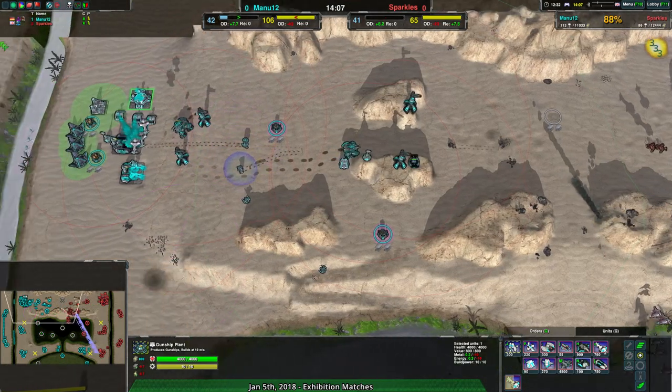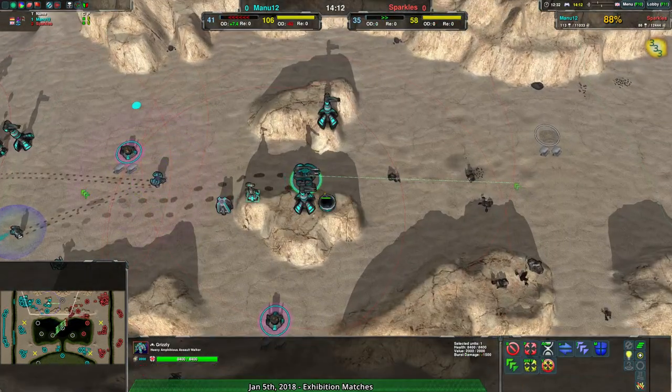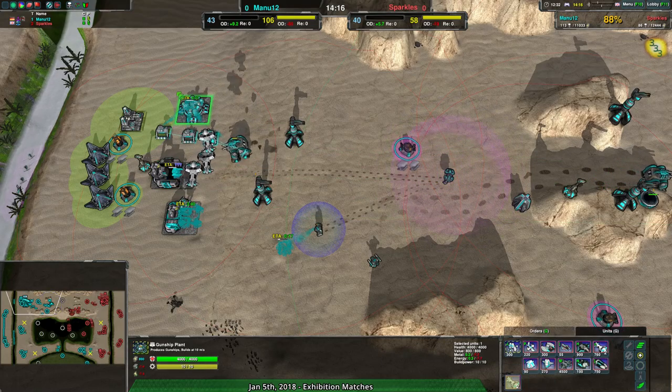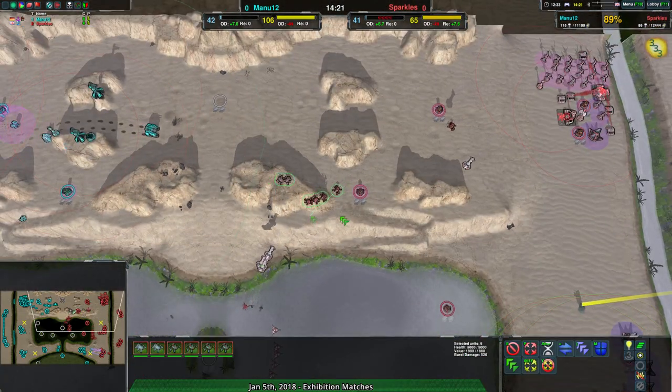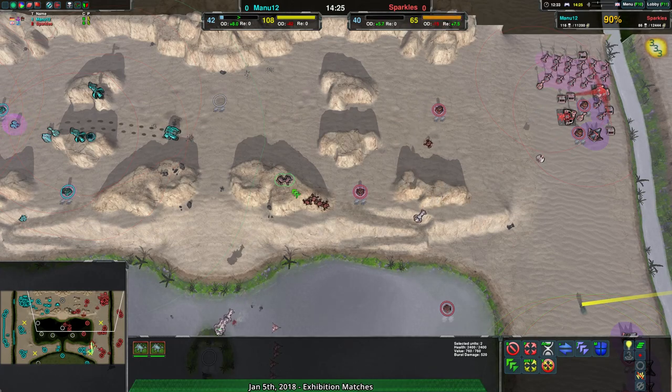Sparkles is basically even on economy. The only real question is whether or not this Grizzly is going to accomplish anything, and I'm pretty sure the answer is no. If there were Tridents I would say yes, but the Nimbuses are going to be causing problems. The Reckluses are going to be causing problems. The Tarantulas are going to be causing problems in case the Nimbus happens to come along.